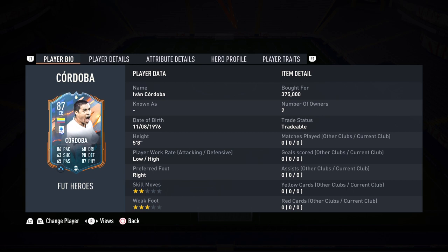I am reviewing Ivan Cordova, one of the best defenders last year. He was insane — I actually packed him on tradable very early in FIFA 22, so I was able to rock him throughout Team of the Year. That is how good Cordova was, and that's why we're reviewing him today. I know a lot of people are looking for great center backs to defend tough players like Haaland and Cristiano Ronaldo, and I think Cordova can step up to the plate.